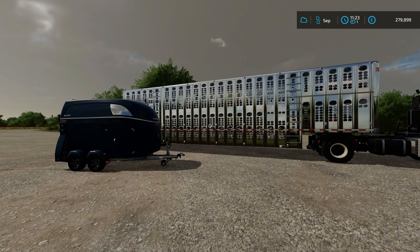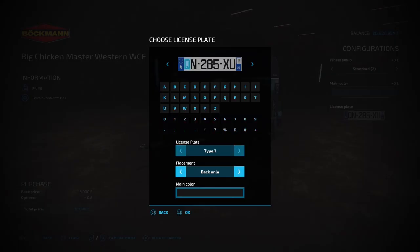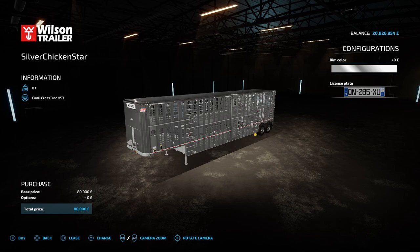Next up we have the chicken transport trailers. These will allow you to buy chickens from the animal dealer and take them back to your coop, so you don't just have to buy chickens through the menu. There are two trailers to pick from. The Big Chicken Master Western WCF costs 16,000, and as this is a horse trailer, you can transport horses as well as chickens — it holds two horses or 30 chickens. There are no wheel brand options, but the wheel setup can be changed: standard or standard 2. There's also main colour and licence plate options with type 1 or 2, and placement can be back only or no plate. The other trailer is the Silver Chicken Star, which costs 80,000 and can only transport chickens, holding 180 of them. For configurations, only the rim colour can be changed, and the licence plate has the same options as the other trailer.